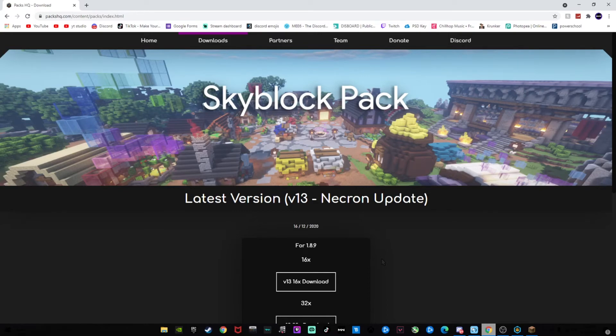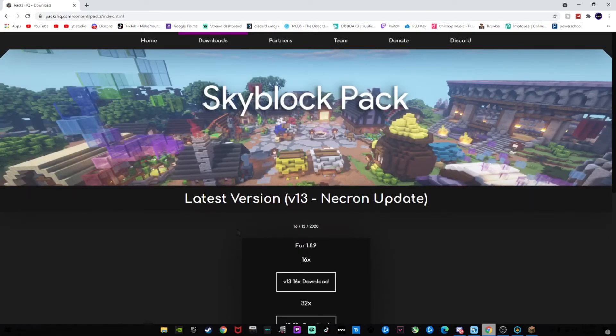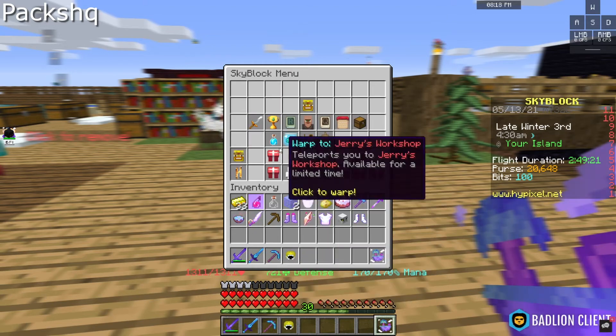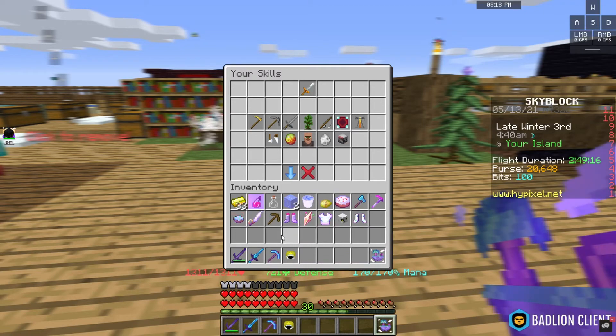Next up is the HQ pack. It has come a long way since it was first released and it is the OG pack that everyone knows and loves. It does add a lot more unique textures to the game and does get a little farther away from normal vanilla Minecraft, but everything that it adds looks amazing.